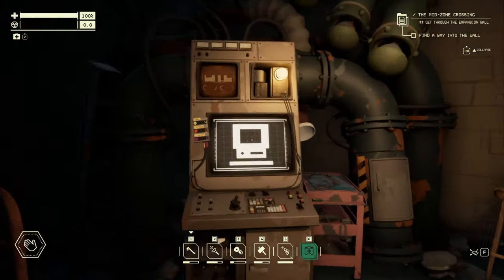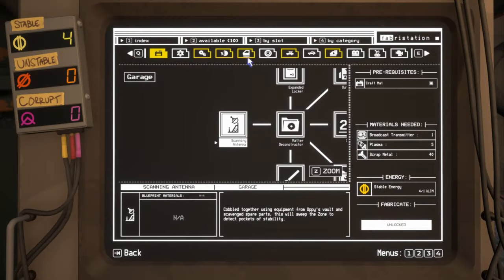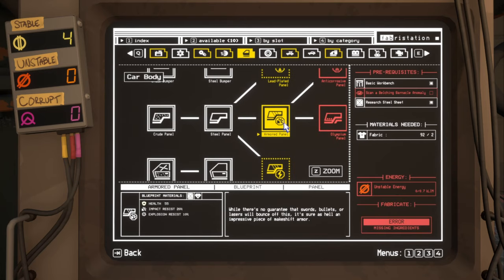If I come in here to my little machine that teaches me how to make stuff — the tech tree — and come over here to doors, I'm going to find out armor panel needs the unstable energy. So you actually have to go past the wall. It's called mid-game. You have to get past all the level one and level two area zones and get into the next section.